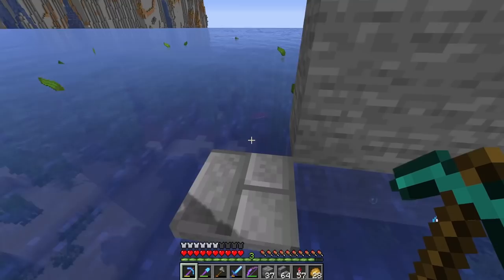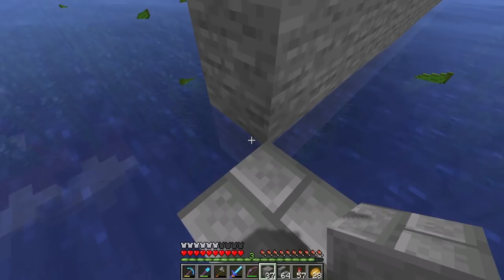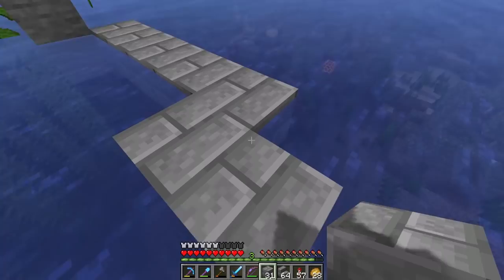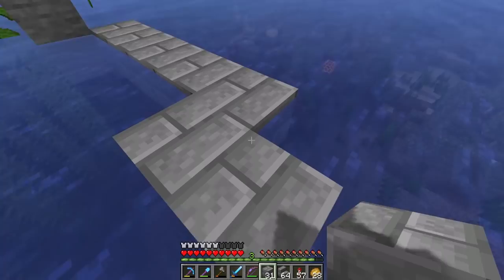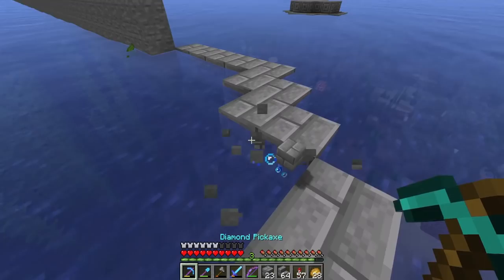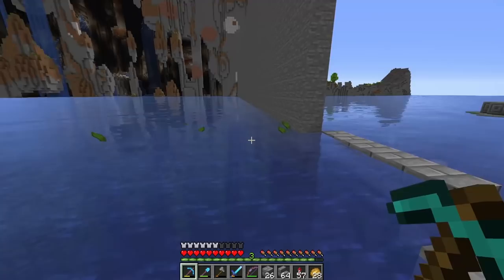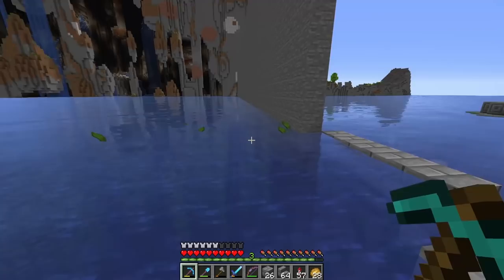Let's go ahead and get started working on these towers. I already have a design in mind. I'm going to come out from the corner of the wall by one block, then out by another four — so five blocks. Then we're going to come off by a diagonal, another diagonal, and then five blocks on the other side. So: five blocks, two diagonals, and five blocks. We're going to do this over and over until we have a circle. Then we're just going to bring all of these blocks up by nine.